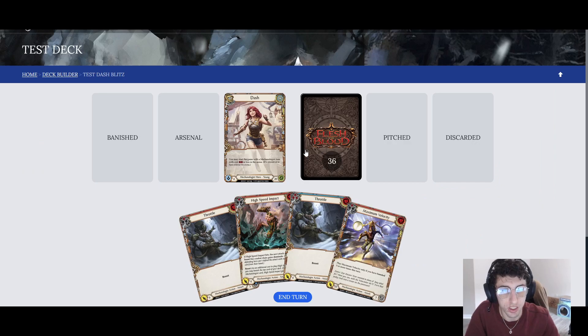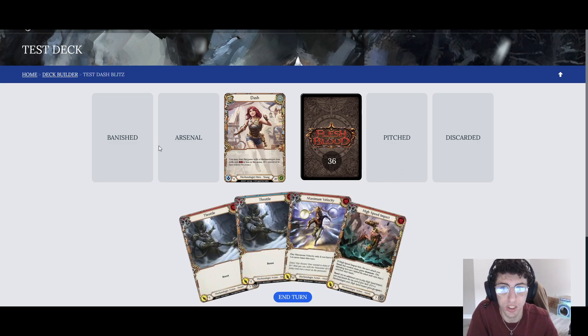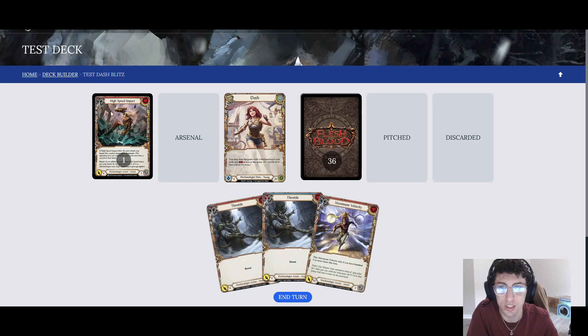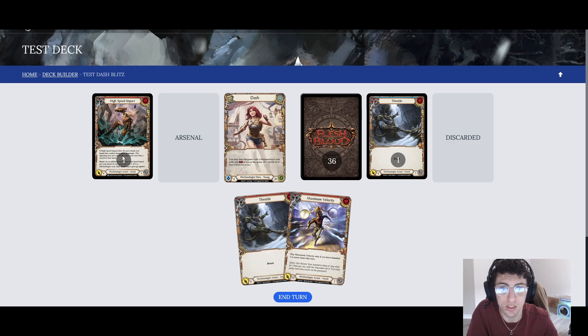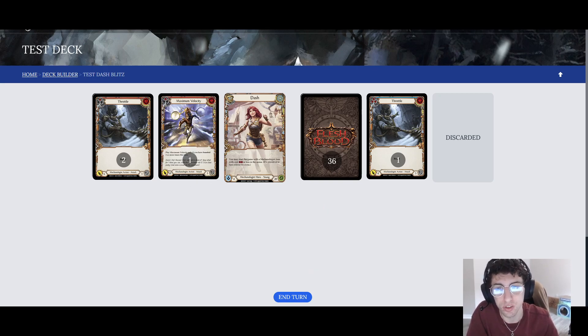We're going to look at some play patterns. Drawing a hand of four cards — in this hand, we're going to want to play our reds with a nice blue pitch to make that happen. We'll start with High Speed Impact, because if it hits it'll give our next attack Dominate, which will be great for Throttle. We'll pitch for 3 and swing in for 4. Hopefully it hits and gives our next attack Dominate. Then with 2 resources remaining, we'll play Throttle to deal 6 hopefully with Dominate. For Maximum Velocity in hand — since you haven't boosted 3 times, you can either pitch it for 1 to use the pistol for an extra 2, or arsenal it for later when you can try to get a big boost turn.